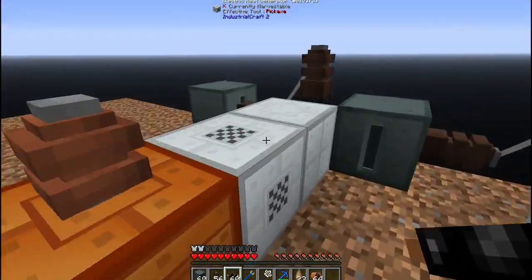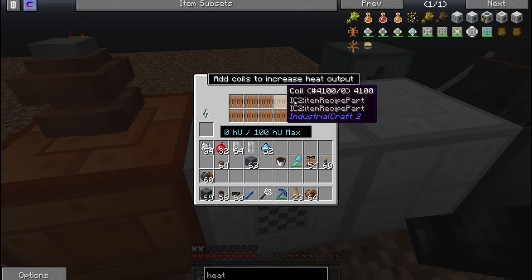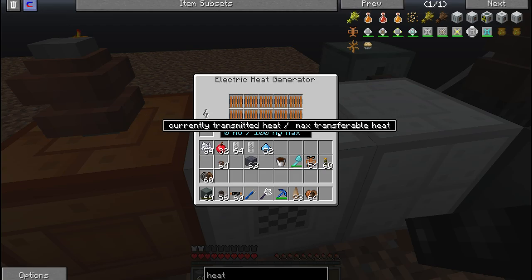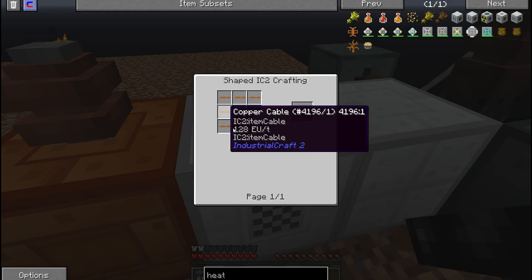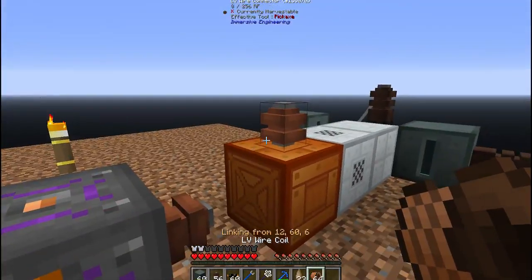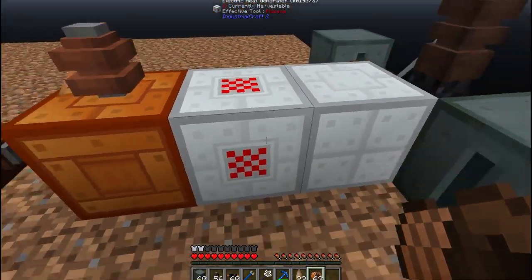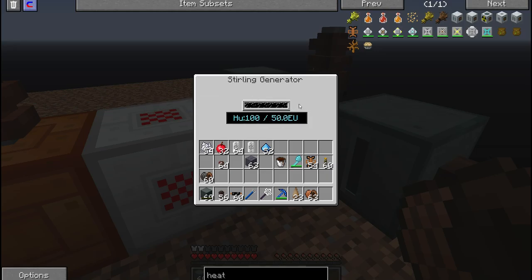I've got this set up to where it actually inputs here. What you do is you need to put eight coils to maximize this out — eight coils will give you 100 heat units. To make a coil, it's just iron with copper cables all around it. So you put eight or ten of them in here, and we're going to hook this up. This is a creative capacitor just for the purpose of this video.